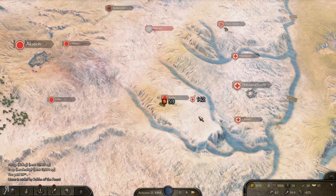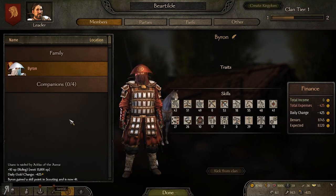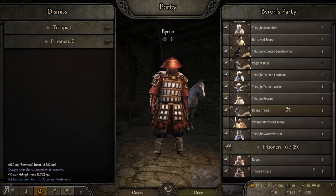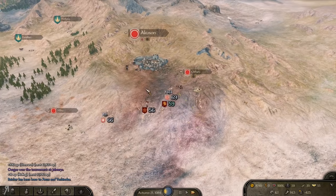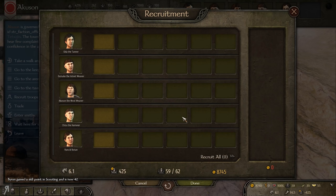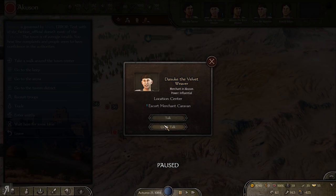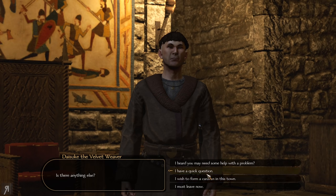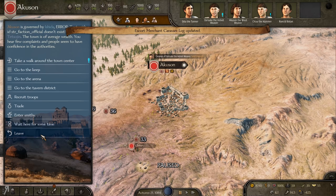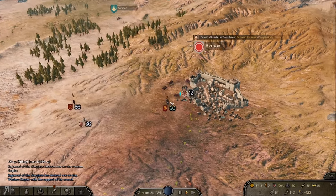Where's the nearest town? Akusan. I will go over there immediately and try to see if there's a companion there, because if I can complete the quest to establish my clan, I just need to hire one companion. I need to level up another four troops. We're going to go and escort this caravan — it's 858 per day on the road, which sounds pretty good to me. I'd like a trained rogue to join me.